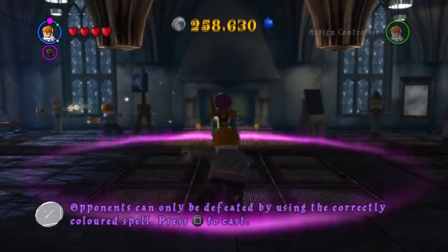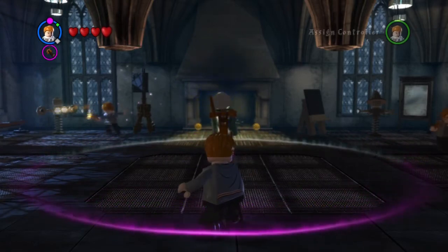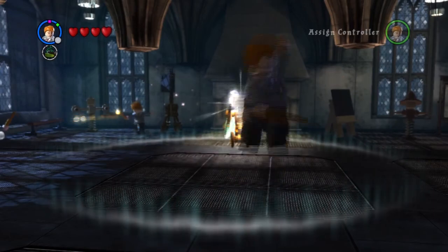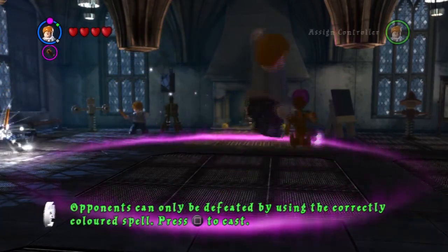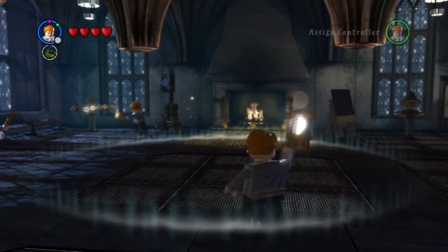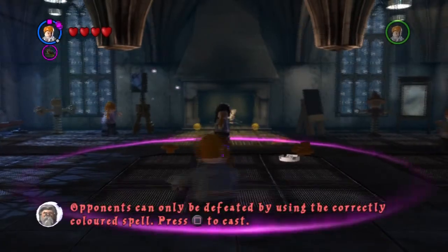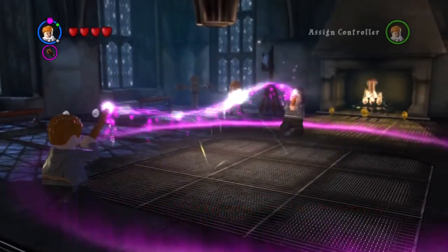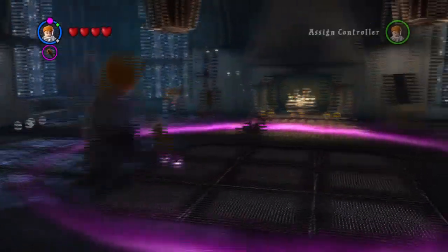So many of the people in Dumbledore's Army are now going to practice dueling in the Room of Requirement. This is also a new thing - the dueling. I don't think this was in the previous game. You basically just switch between all of your spells and you win the duel that way by shooting the opponent. And then you can battle it out like this. This looks really, really cool. You can battle other people.